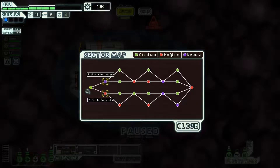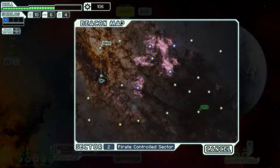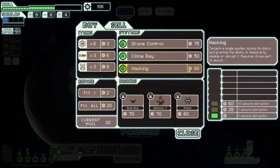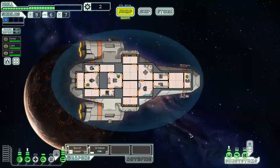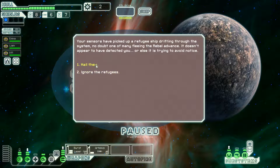Next sector. Let's go bottom path — save those nebulas for later rather than hitting it right up front. Let's go back in and check out the store. Should we grab a hacking already? Sure, we'll grab a hacking.